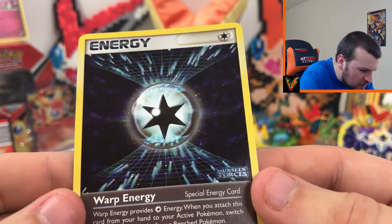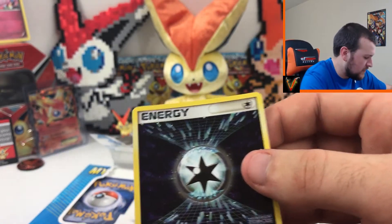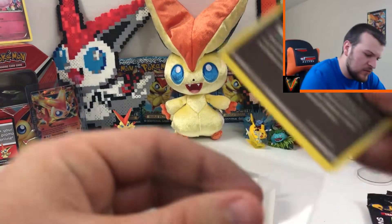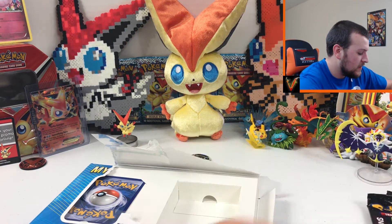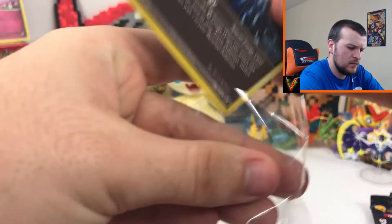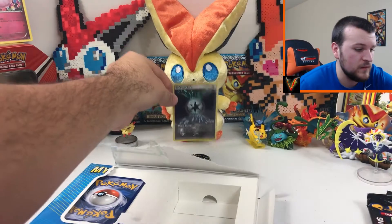It's a holo Warp Energy from Unseen Forces — EX Unseen Forces, hey pretty cool! I'm going to sleeve this up. The sleeve is gross, I'm gonna get a different sleeve. I'm not sure if we're supposed to be getting the sleeve with these cards like this, but that's pretty cool.